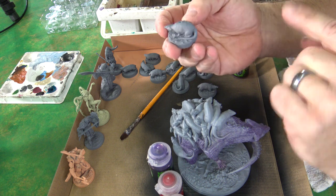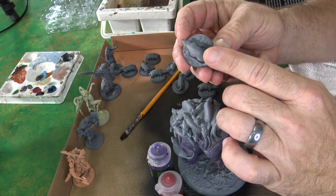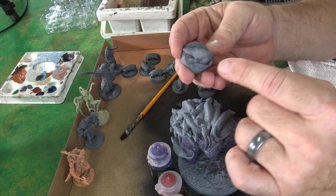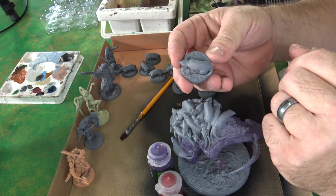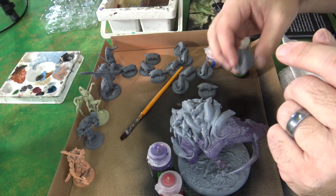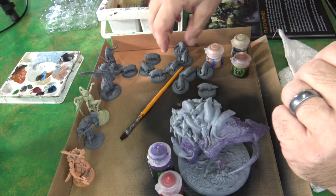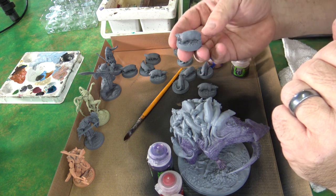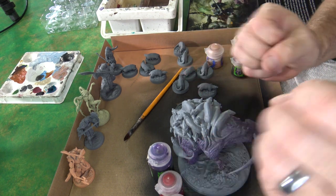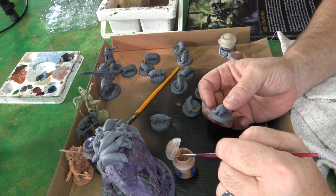For these rats, I think I'm going to do the same type of thing — a very light purple. Because they're smaller, I really kind of like just using Nuln Oil on them, darkening them up, and then bringing them out a little bit with the Canadian flesh tone tails. I want the big fella to stand out more than these guys — I don't want them all to be the same. I want this creature to really stand out.